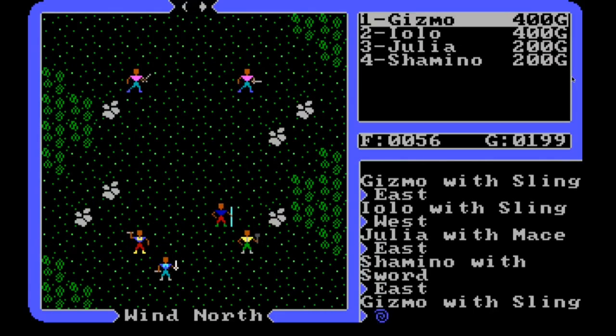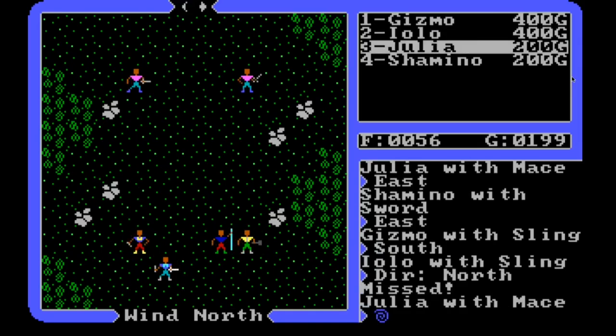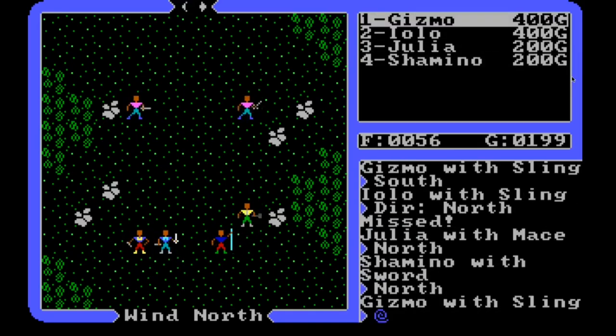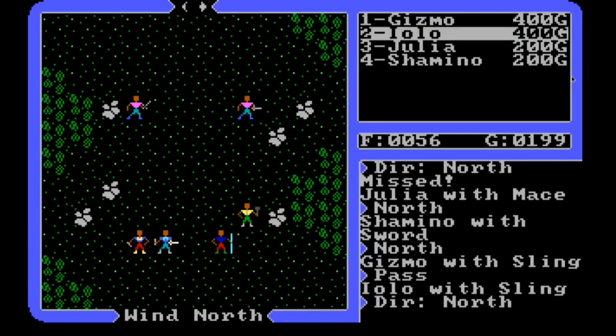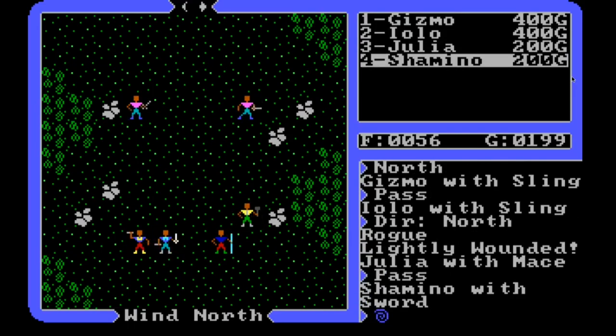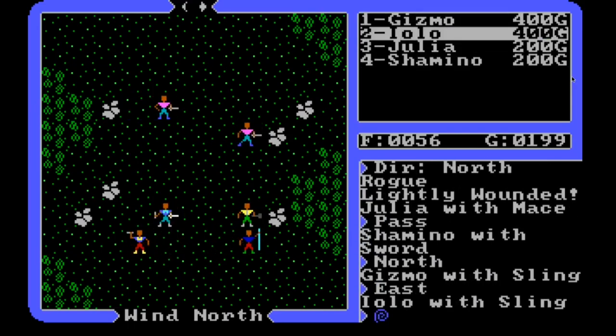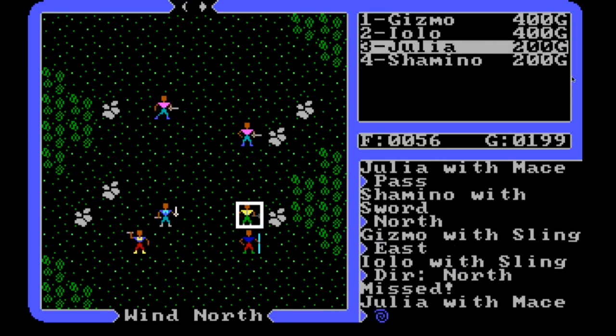I wish I could change the default placement of our party because our melee people are at the back, which is kind of annoying. I want to get them up front because they've got the melee weapons, and I've got to get them better armor.